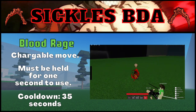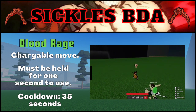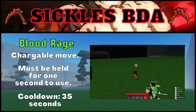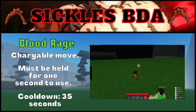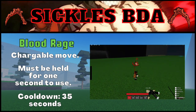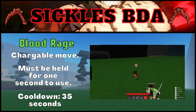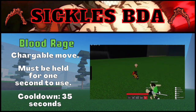Even though Blood Rage doesn't have hyper armor, if the user is interrupted while charging, they will automatically release the move. This means you are pretty much safe while charging once you've reached one second, since anyone who tries to hit you will usually get hit by the move. Also, if you are cancelled before you are able to release the move, it will not go on cooldown, and you can use it again when you have the chance. The cooldown for this move is on the shorter side for ultimates, only being 35 seconds.